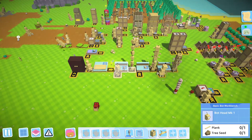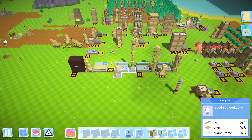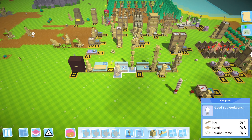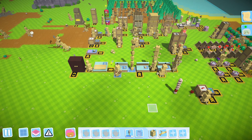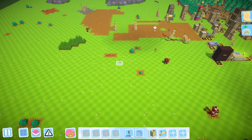This is gonna be the area where we produce bots, and for that we will need flooring because the basic bot workbench - if you upgrade it, it needs a panel and a square frame, and once it does that I have seen that it needs flooring to work. So yeah, let's cancel that for now. We will need bots, we will need a lot of bots to do this thing.